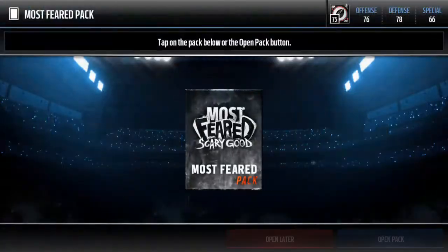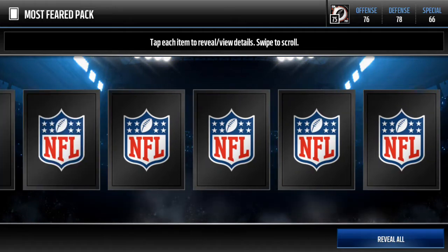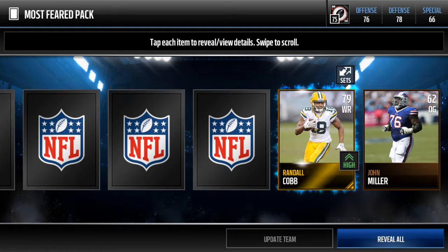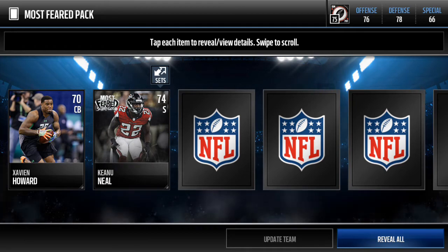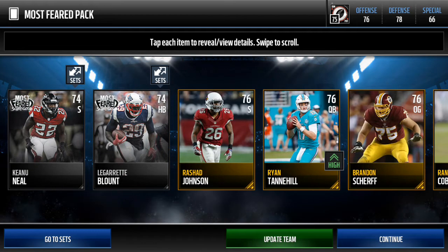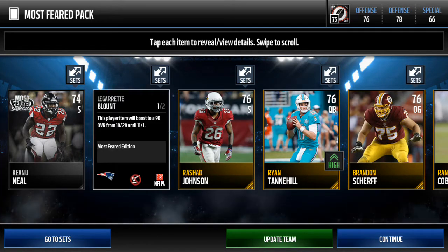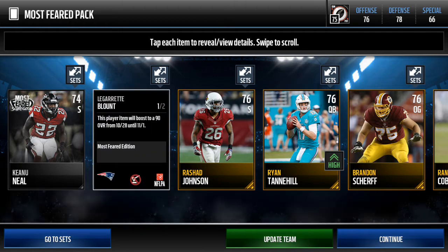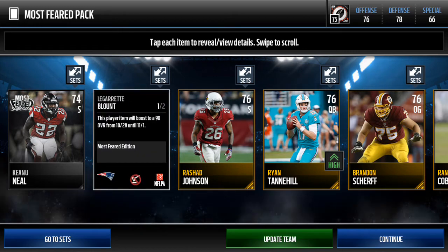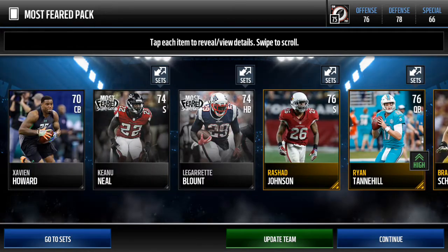Heading into the second pack, I'm hoping to pull a gold player. Don't want to set my hopes high with an elite, so we'll go with a gold. Get a 79 wide receiver Randall Cobb. 74 safety, Most Feared player, and we get LeGarrette Blount. So no gold Most Feared players — only pulled the silver ones, and not even an elite card.